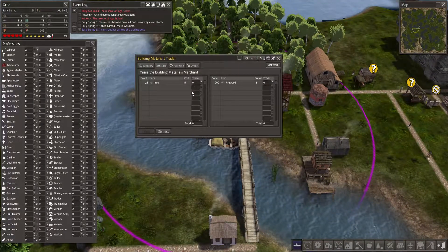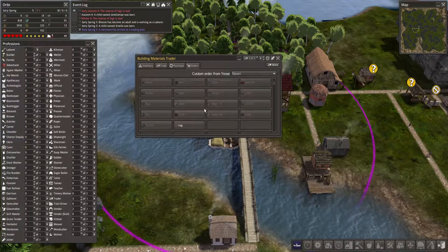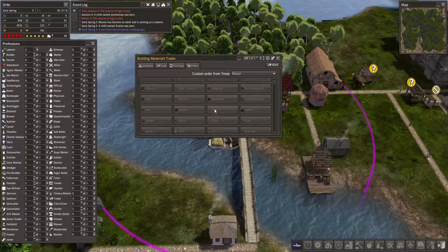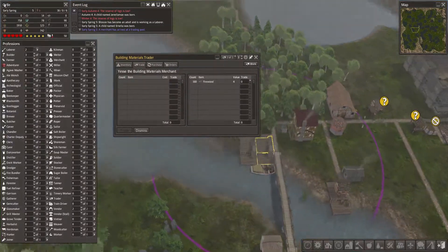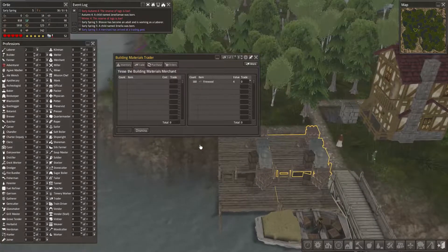Now what do you have? You have iron! This isn't iron ore — this is straight up iron. Let's do that trade. And now for orders — we really want you to bring logs, stone, and iron ore. That's something we really want every time from you, every time. And that is the timer — I think we're good to go. Dismiss.